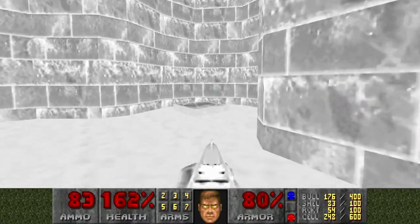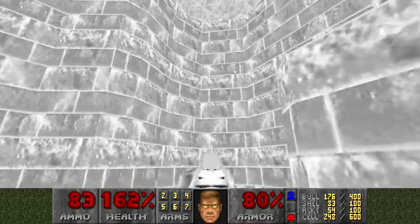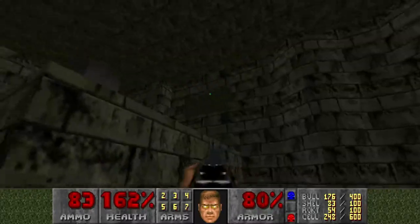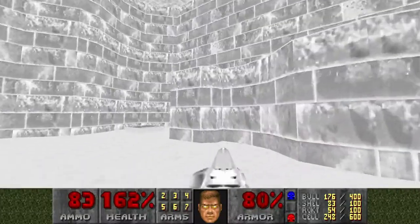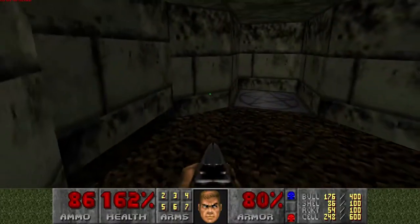Alright, here goes. This is the grey teleporter we saw from the exit — it is not the one we saw on the other side. I jumped over there, ran around there, there was an invincibility around there. We're running out of invincibility, let's go. Okay, so that took us to here.